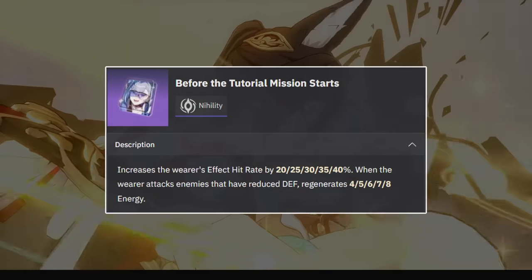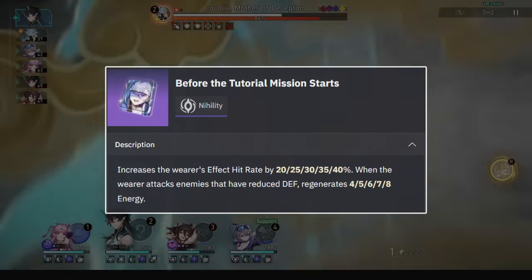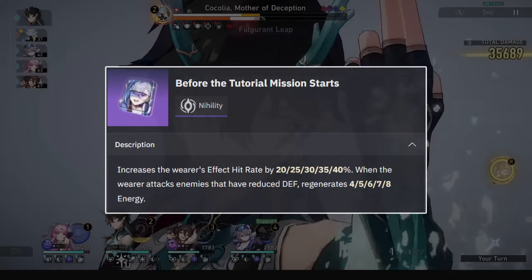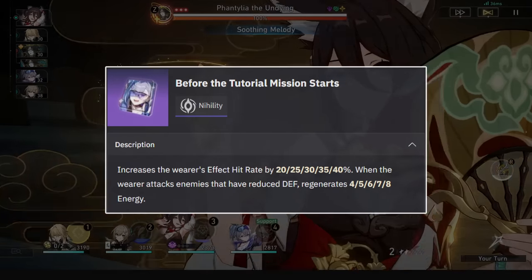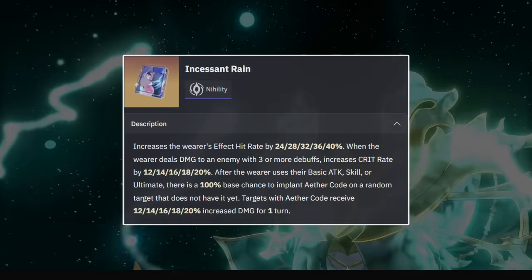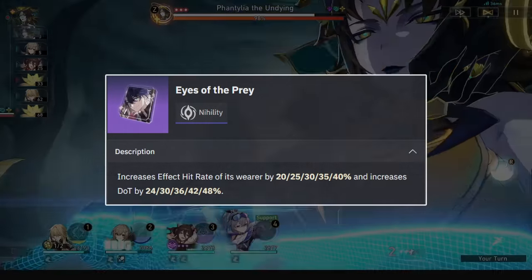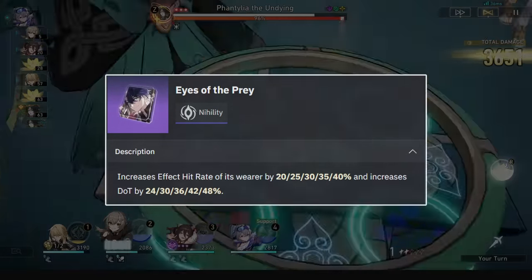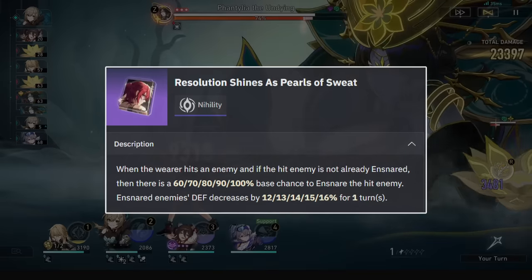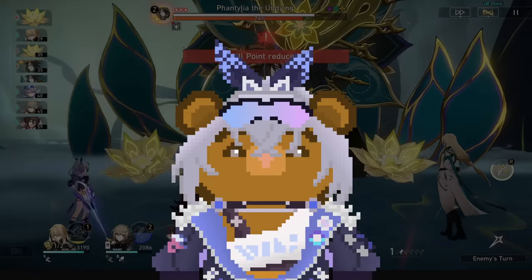For light cones, she'll want to use her tutorial light cone — it's just too good for her. At E0 it's better than her 5-star signature unless you can already achieve a 3-turn rotation at E0, since her debuff uptime is too much to lose over the benefits of Incessant Rain. At E0 without tutorial, you can use Incessant Rain of course, but there's also Eyes of the Prey for her effect hit rate needs, even if the DoT passive is a bit useless on her. You also have the Resolution light cone for a total of 69% DEF shred from Silver Wolf alone, which she appreciates. Ideally at E0, go tutorial.